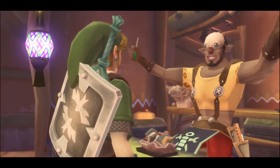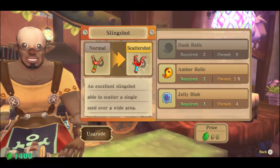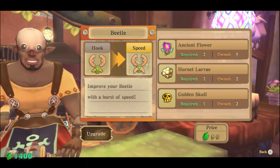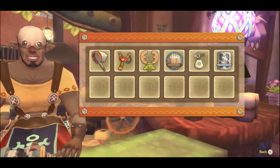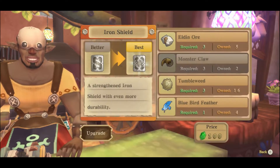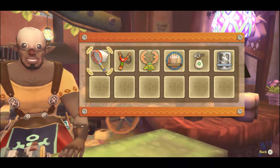Let's upgrade gear. The bug net needs an evil crystal. The dusk relic — ooh, we can upgrade the beetle so it's faster. That's pretty nice. Ooh, we can upgrade the shield too. That's the final upgrade for that shield. We're missing a monster claw though. So let's upgrade the beetle for sure.